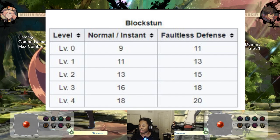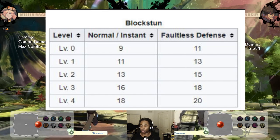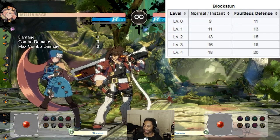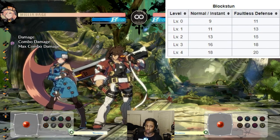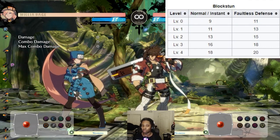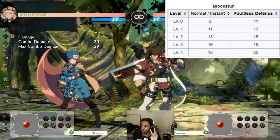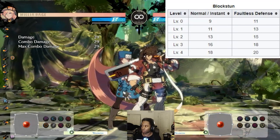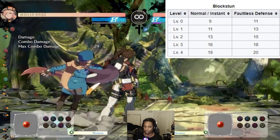So this is the attack level chart. Moves that are attack level zero are going to be like your jabs — for Milia, things like her 2P. They're attack level zero, so it's the least amount of block stun and also the least hit stun. Attack level one would be something like Milia's 5K. Attack level two would be sweep. They generally go up by about two frames, then eventually three. Milia's close slash is attack level three, and attack level four would be her 5H and 6H.